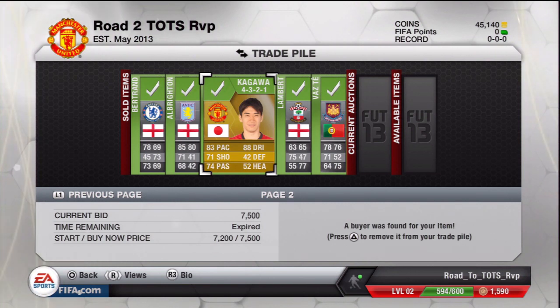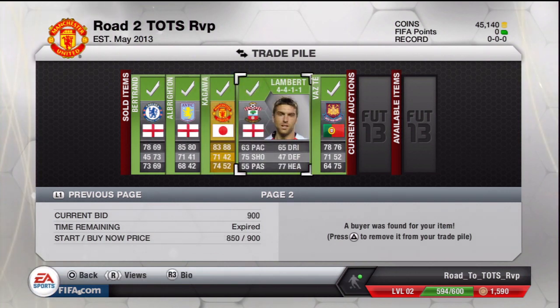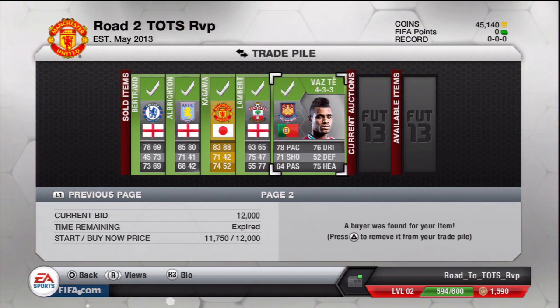Bertrand for 2k, sold him for 4k. Albrighton for 600, sold for 2,000. Kigawa for 4,900, sold for 7,500. Lambert for around 350 and sold for 900. The final one — the biggest profit in this series so far: I bought Vaz Tei for 6.1k and sold him for 12k, basically doubling my money. So we're on 45k — I think it's time to go into a wager.